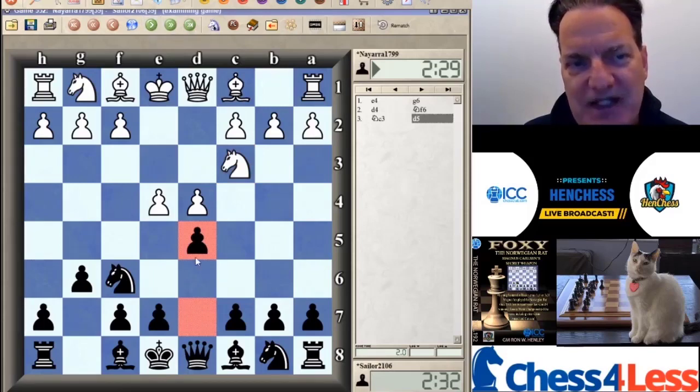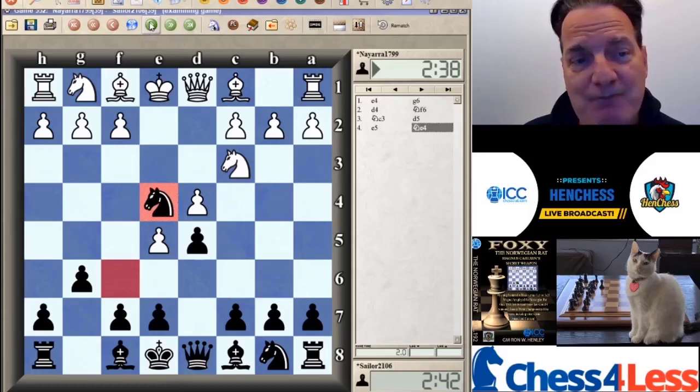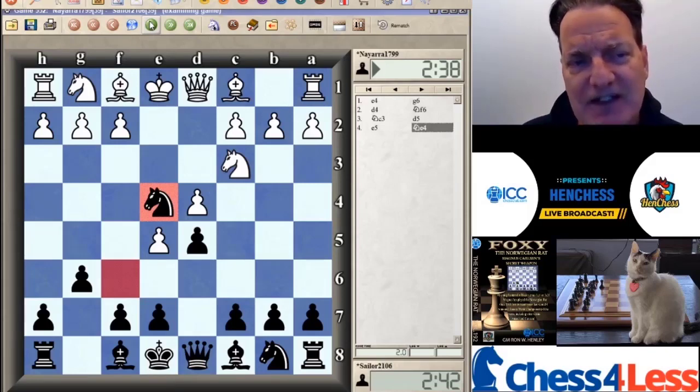Now, if black wanted to just play D6, play might head to the Pirc. White still has the option of three pawns versus the Pirc. But with D5, it has a decidedly Norwegian Rat independent flavor — or as Magnus Carlsen himself called it, the Quasi-Rat. Now Knight to E4: that's the centralizing move, the move that Magnus Carlsen helped to validate.